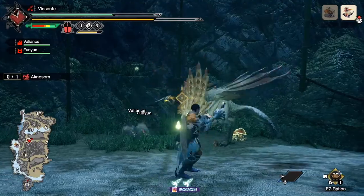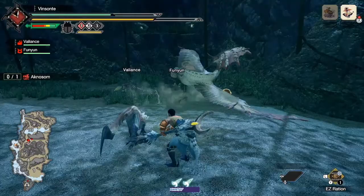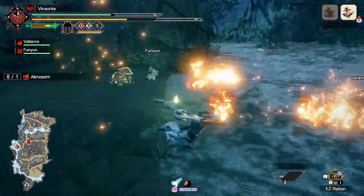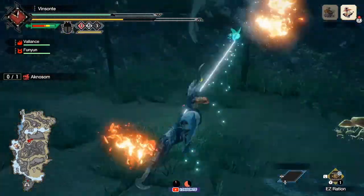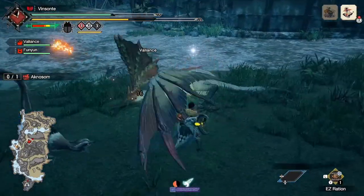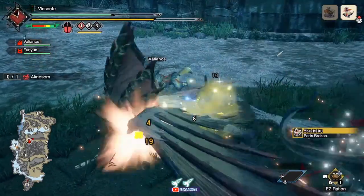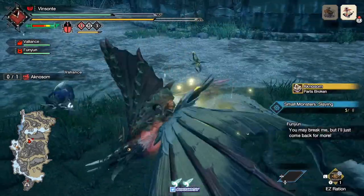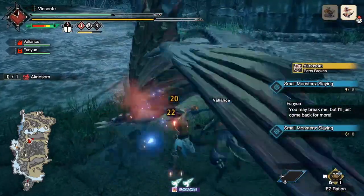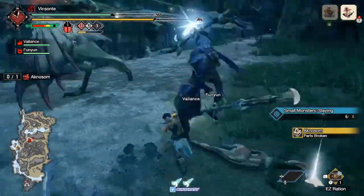There we go. If you can get the broken parts — holy miss — there we go, we got broken parts. So when you're doing that, at the end when you finally beat it, get the rewards. All right, I'll see you guys after I beat this thing — let me check out the reward screen.